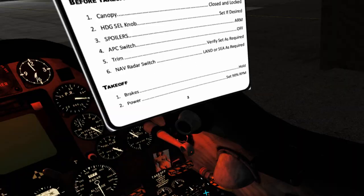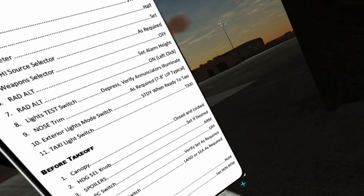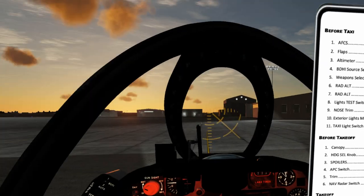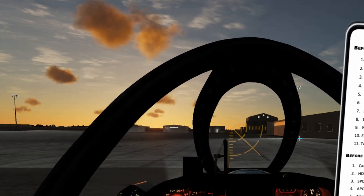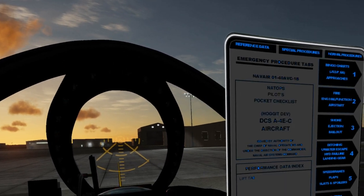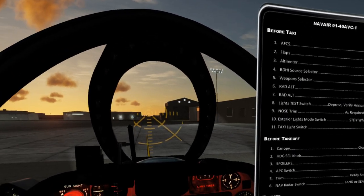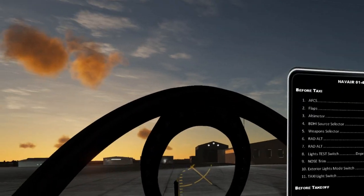The exterior lights mode switch — we're now about ready to taxi, so we switch from flashing to steady. Lights are no longer flashing except for the beacon, which is correct. We go ahead and put the taxi light on. One thing you'll notice — the sun's been going down, and the kneeboard is going to wash out. So we have a night version in work. You'll see much less washout for us in terms of the kneeboard itself.